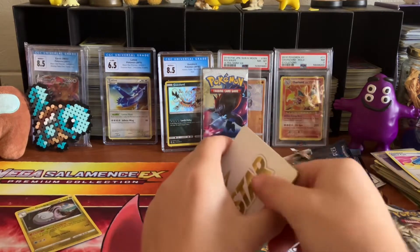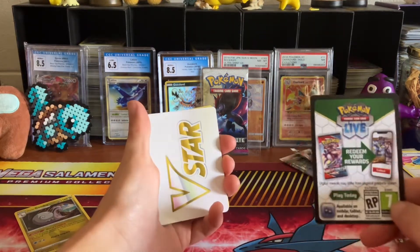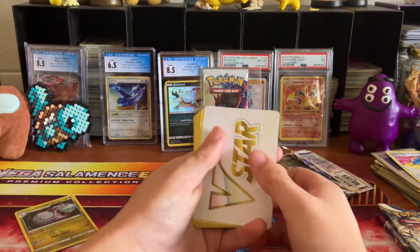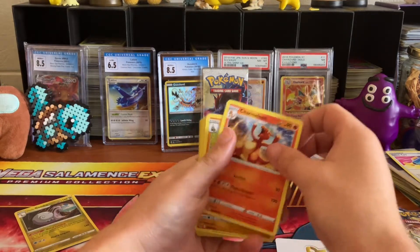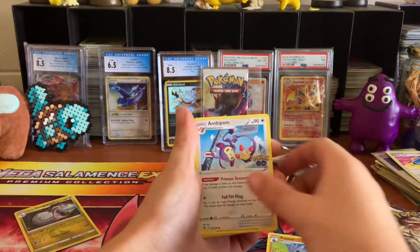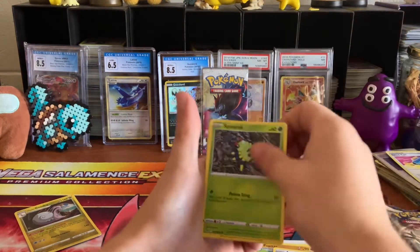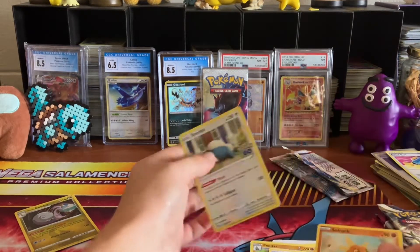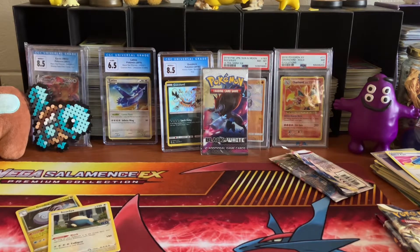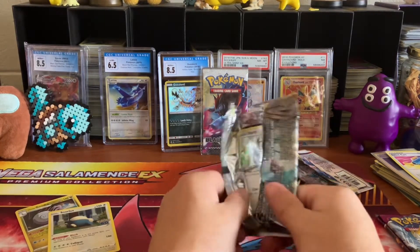I've got a Pokemon Go pack here. Got a V-Star marker and a black code card, which means we do have a hit. Cards include Charmeleon, Pelipper, Wartortle, Ambipom, Slowpoke, Larvitar, Aipom, Spinarak, Reverse Holo Solrock, and Snorlax. I already have most of Pokemon Go anyway — I'm only missing a few Hyper Rares and a few regular Holos. But I'll take the Snorlax.